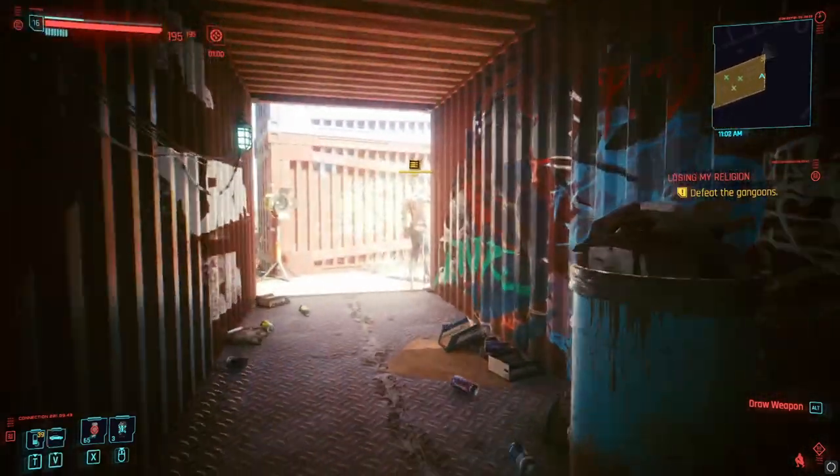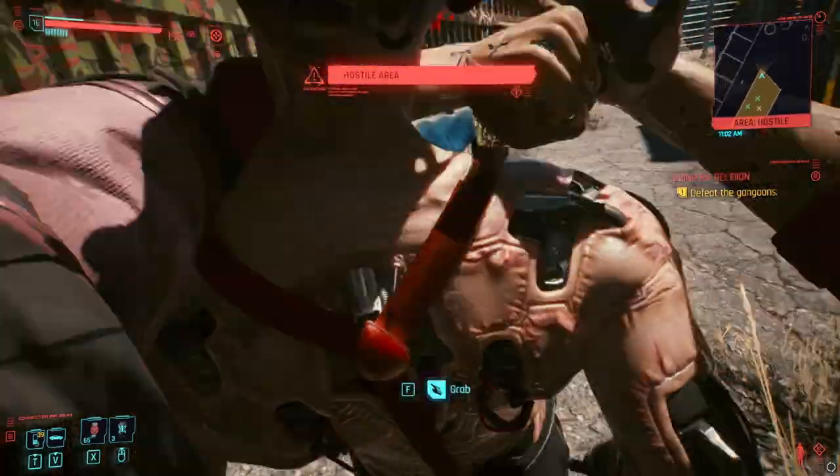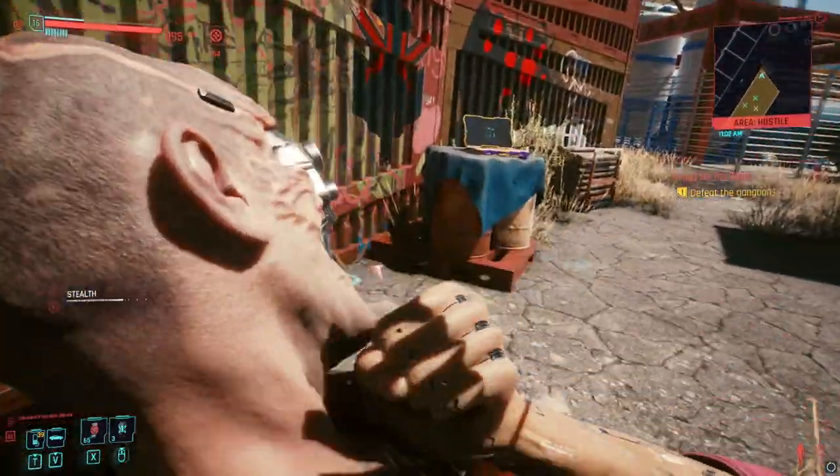Once the three guards in this room are down, we have one more to worry about. Just go out front and you will come up behind a guard for an easy takedown. After that, you can talk to the monk.